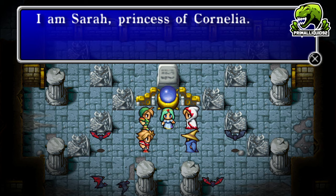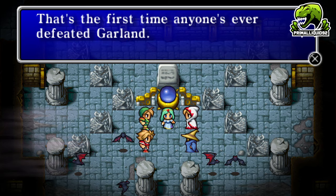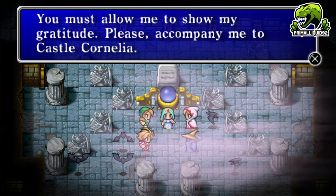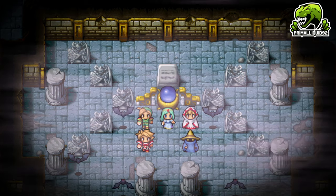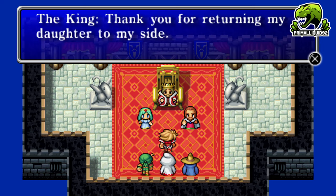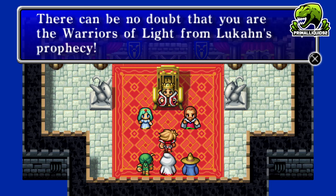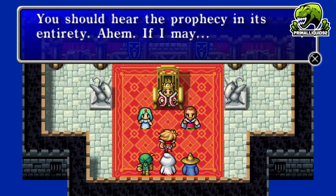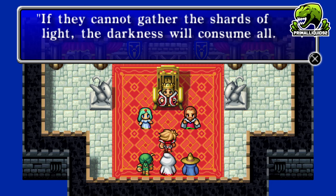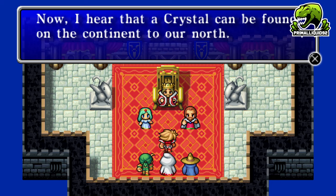Princess Sarah thanks us — it's the first time anyone has defeated Garland, which says a lot about the kingdom's soldiers. She asks us to accompany her back to Castle Cornelia. Back at the castle, the king confirms we are the Warriors of Light from Lucahn's prophecy and recites it in full: when darkness veils the world, four Warriors of Light shall come; if they cannot gather the shards of light, darkness will consume all.